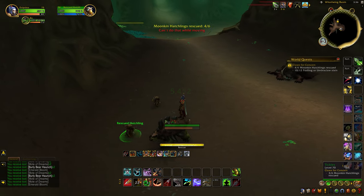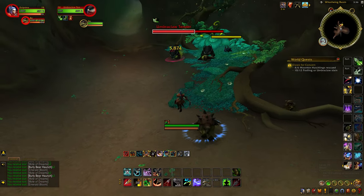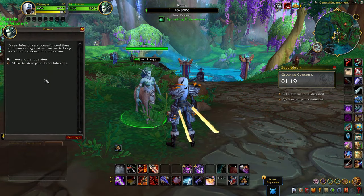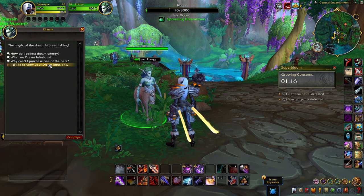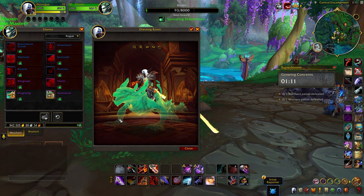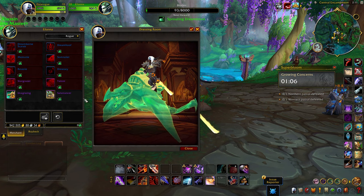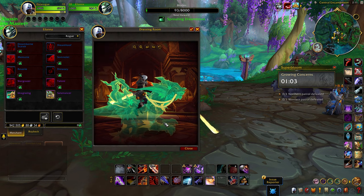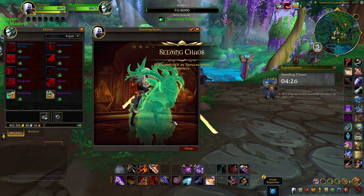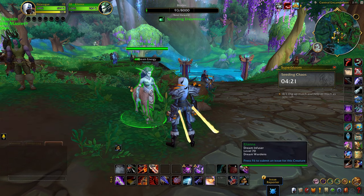And once you collect enough progress, you can obtain a Dream Infusion mount, which will require you to already have a version of that mount ahead of time. So if you've previously obtained an Ottuk, which are a common reward from the Iskaara Tuskarr, or a Shale Wing, which are obtainable from the zone of Zaralek Caverns added in patch 10.1, or a Mammoth, which can be obtained from a variety of reputations and open world content, Salamander mounts which are common within the zone of the Forbidden Reach, or any of the newer Emerald Dream mounts like the Dream Stags or the Dream Talons — only then will you be able to obtain a Dream version of any of these mounts. This may even give some of you a reason to go back to some of the older content of Dragonflight that's still available before the launch of patch 10.2.